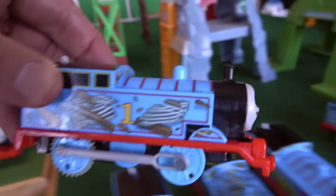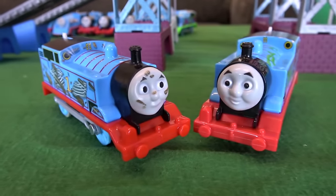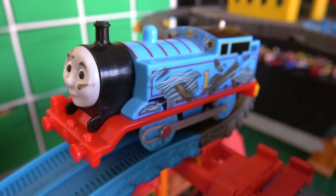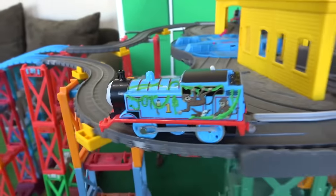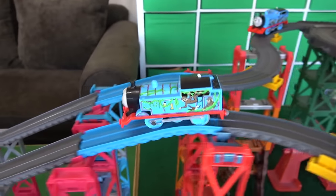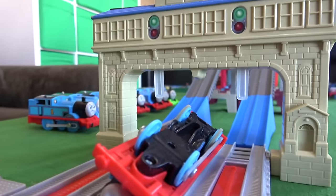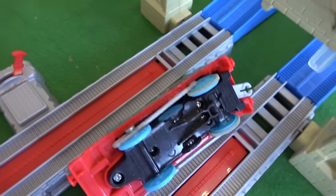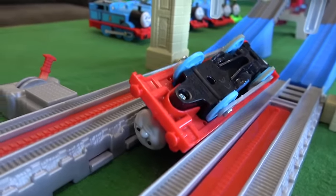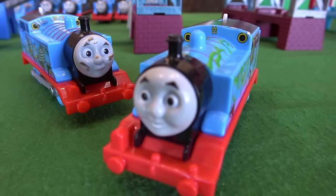Let's get twisting tornado Thomas and take him against Thomas in the monkey palace. Two Thomases that came with their own sets — this should be a great race! Thomas in the monkey palace is clearly ahead at first, rushes down, and turns himself over. Tornado Thomas twists his way past. Another one-sided battle — maybe those monkeys were helping push that Thomas to the finish line!